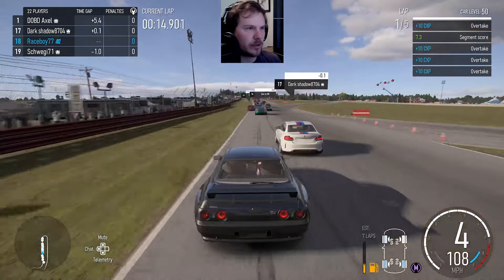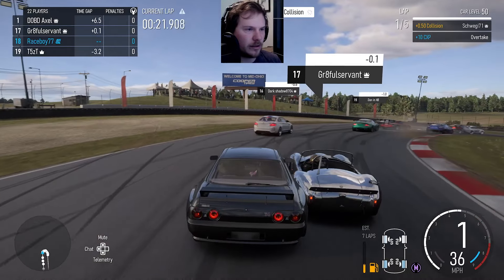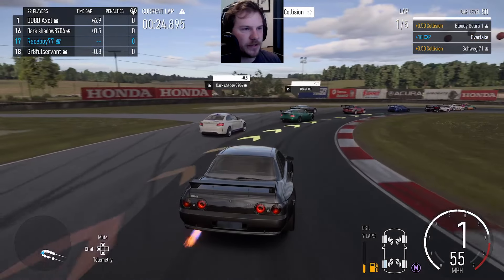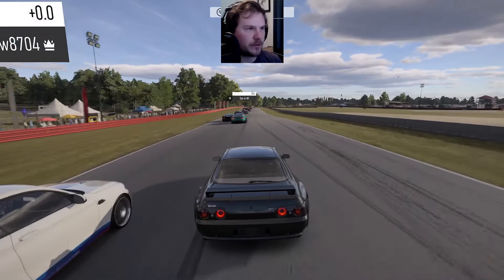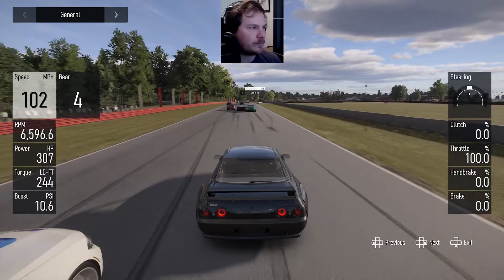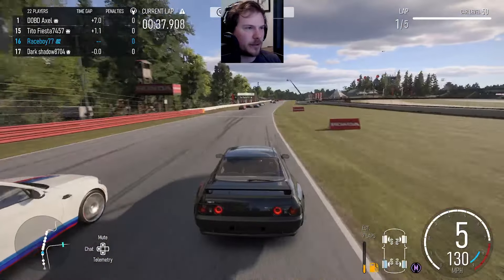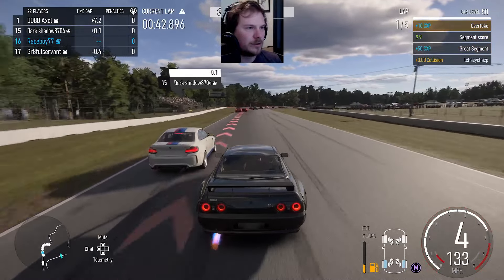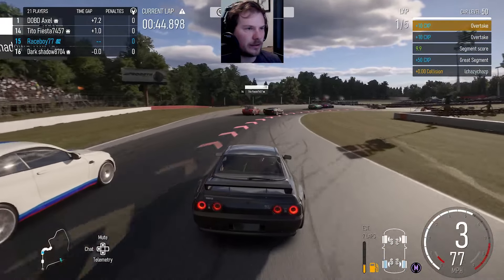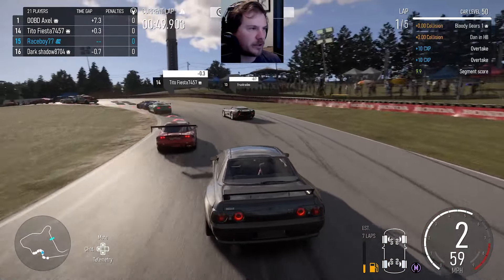Oh my goodness, that's a free position — poor guy. Press F to pay respects everybody. This guy's coming back on, not sure what he's doing. The thing about this car is it has a lot of handling so I'll be able to rip around corners, but watch how bad I lose out on the straights — those cars in front are just dropping me. Another press F to pay respects, holy cow, people are just getting demolished out here.